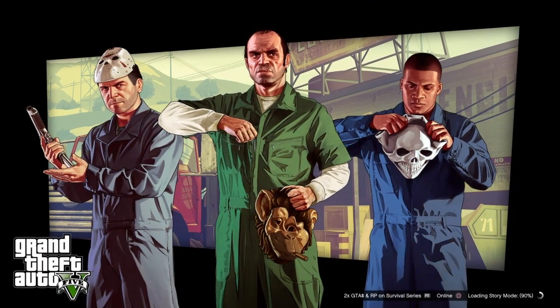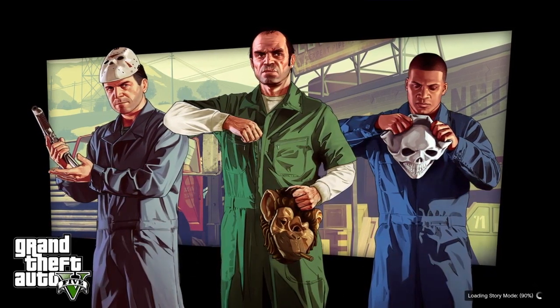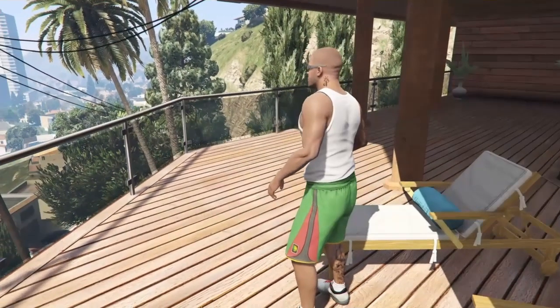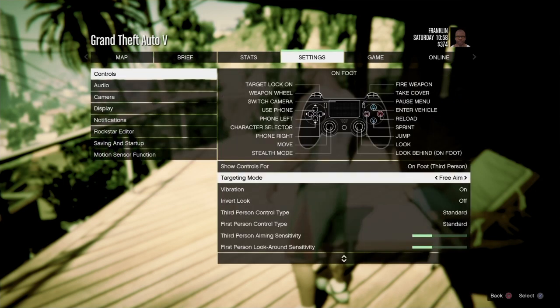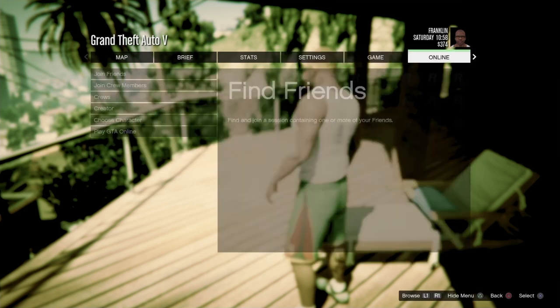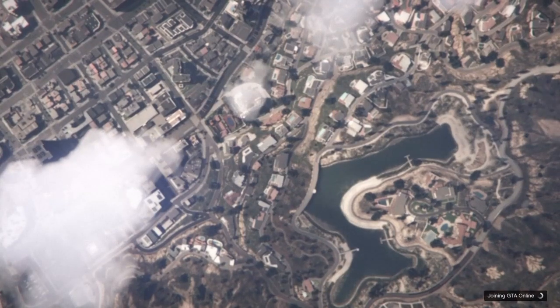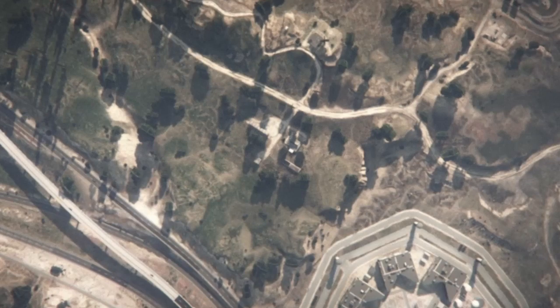Welcome back everybody. For this solo glitch, start in story mode, go to your settings and put yourself in free aim. Once you've got yourself into free aim — you change it in story mode — you have to start in free aim and have your last location online as your bunker. We're going to load in and as you can see, we'll load into the bunker.